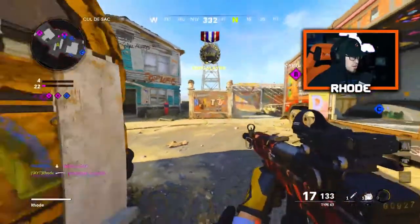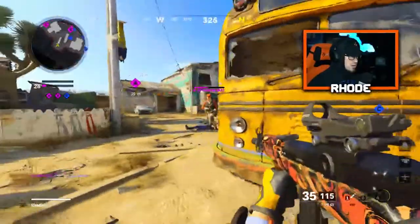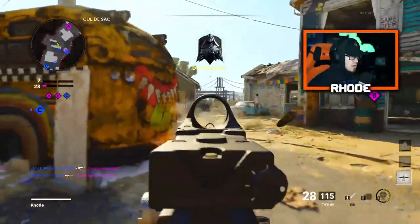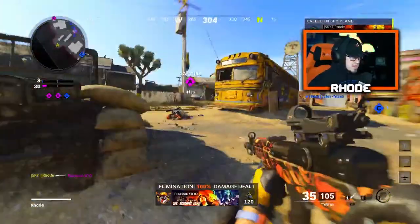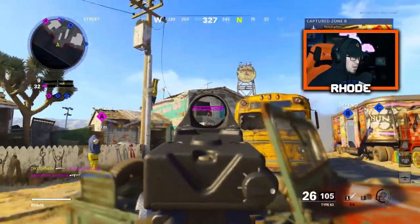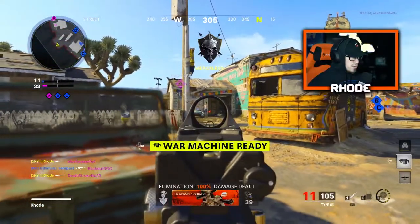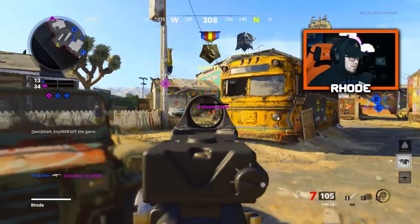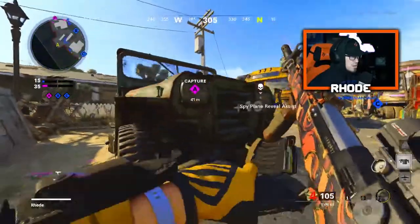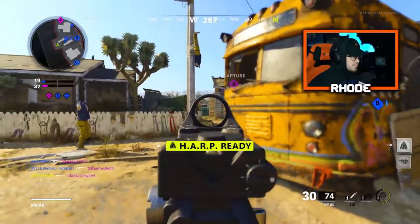Here we go, I don't know where they're at — oh, he's just chilling right here. I think I actually hit him with my C4, that's why he's so weak. My goal is to just hold middle real quick, just hold this down. I didn't put a tac mask on, I'm gonna get hit by these things way too much. Just playing smart.